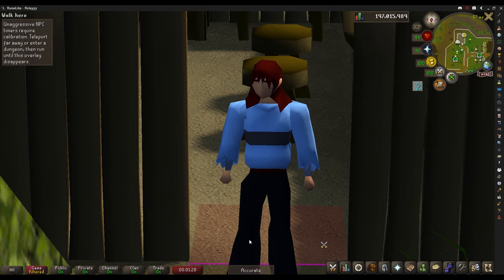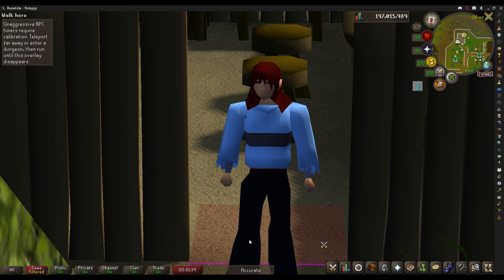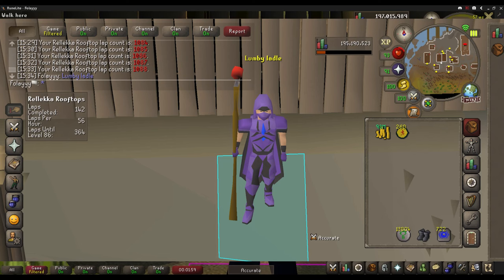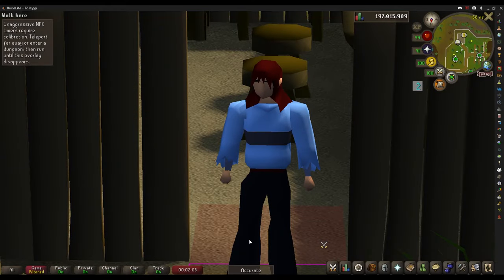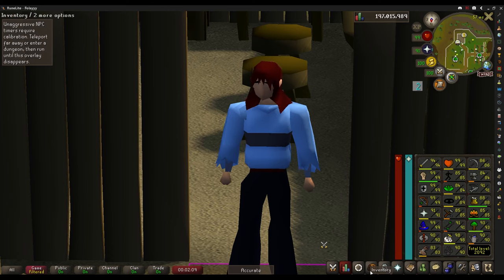Plans changed a little bit. Instead of getting 91 Runecrafting, I ended up getting 90 Runecrafting because we had a clan bingo that happened while I was house-sitting. After looking at the bingo sheet, I decided to get the 90 Runecrafting before the bingo started. Then as the bingo started, I went straight to Agility and got 1,000 total laps on an agility course at Rellekka, reaching level 85 Agility and obtaining enough Marks of Grace for the Graceful outfit — two bingo tiles right there.